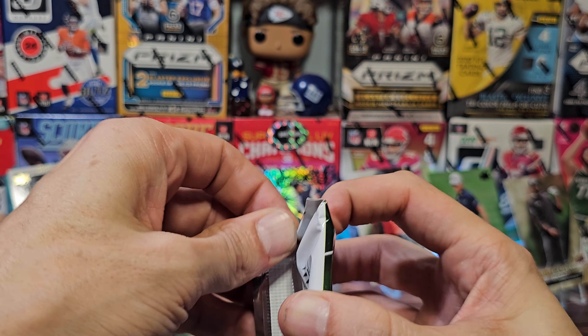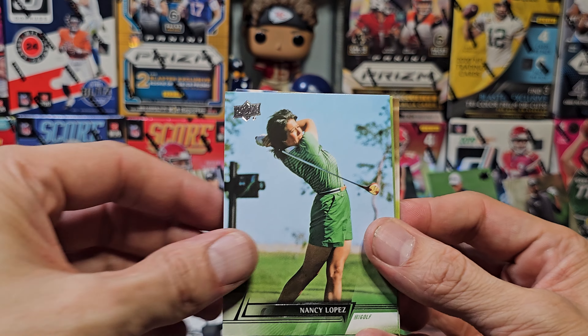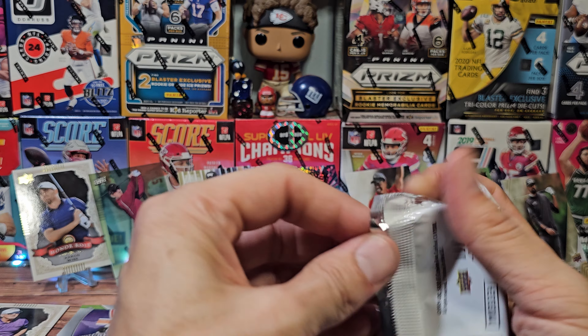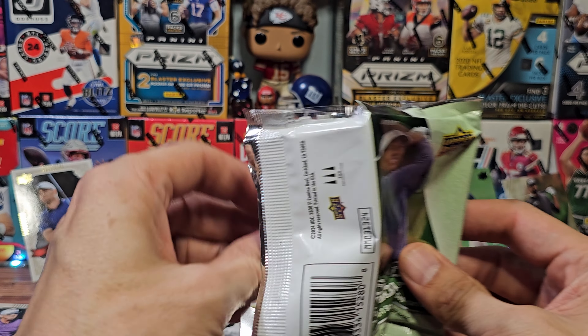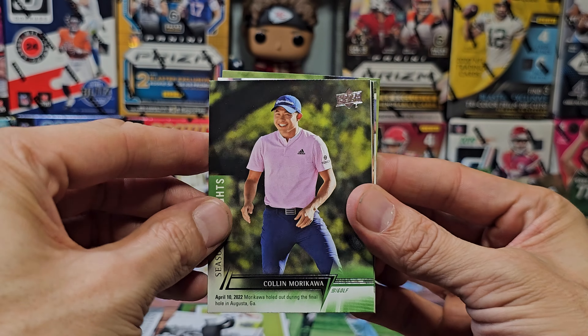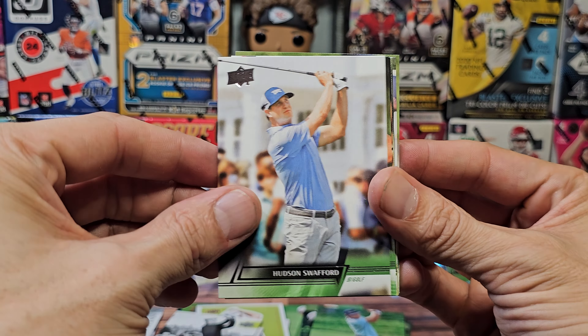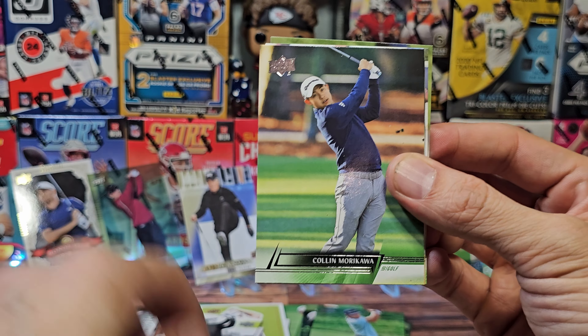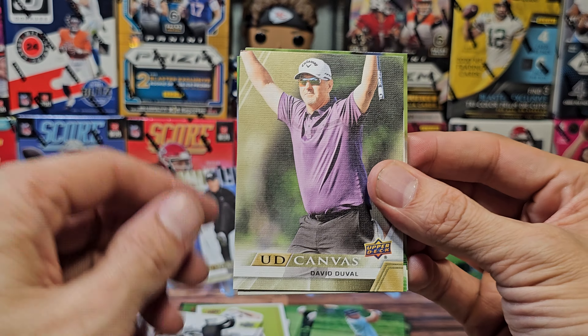Only two more packs left — can we get one more nice hit like a Tiger Woods autograph? That would be fantastic. Let's lightning through these. Tour time, Gary Player — we get a lot of Gary Player, he's having a big run in these. Nancy Lopez again, Brandon Wu, and Patrick Rogers — not quite an Aaron Rogers lookalike. Last pack! There's Colin again, Hudson, Cory Conners, there's Colin immediately again — so two Colins means he's gonna win. He's my pick now, putting the big money on Colin.